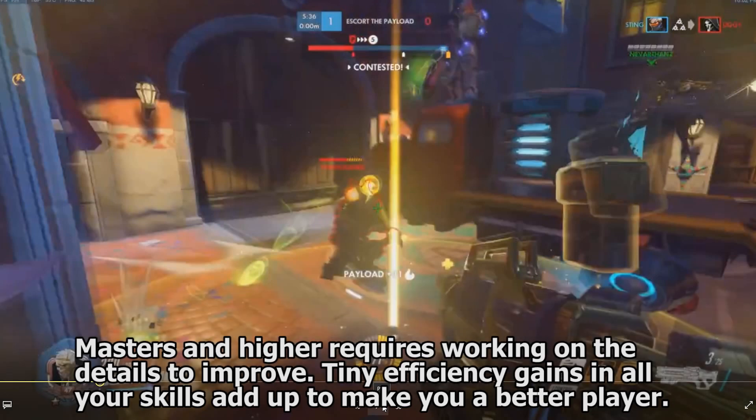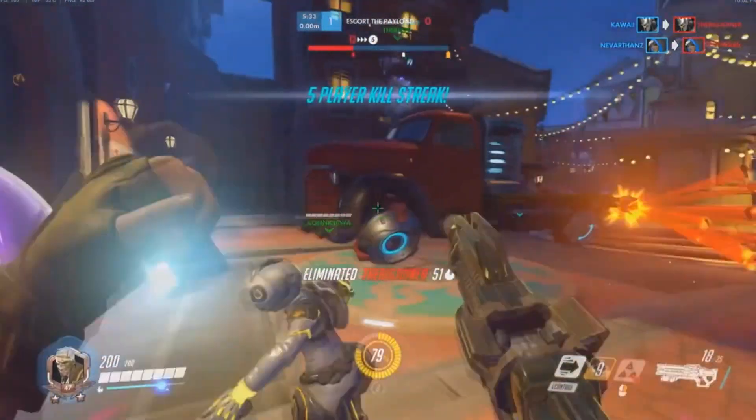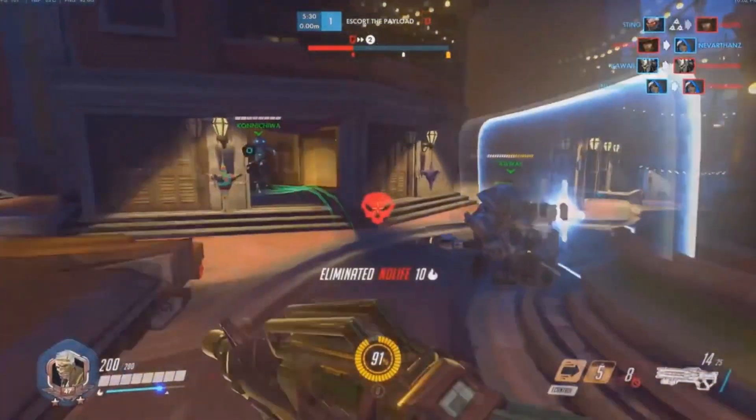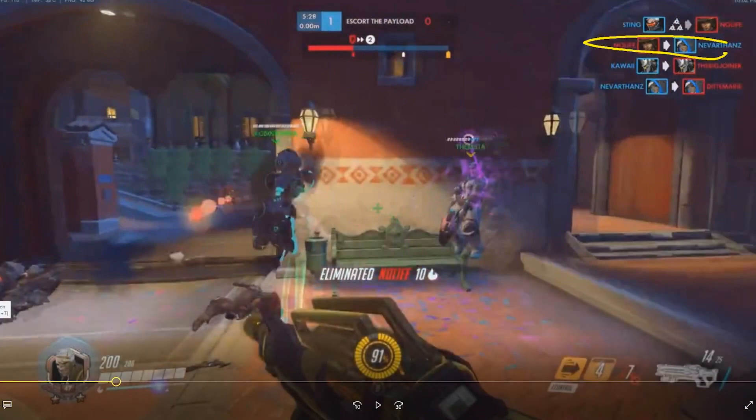You've got the core concepts of what it means to play a hero at a high level, and now it's about making every little step along the way as best as it can possibly be. So now we finally get around to that Roadhog in the background — that McCree actually ends up killing our Ana — but it's fine because we're at our spawn and it's really going to be no big deal.